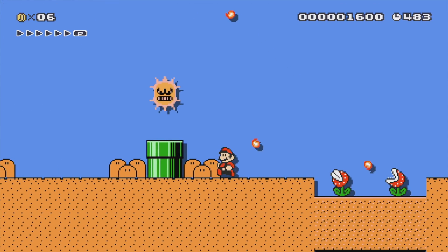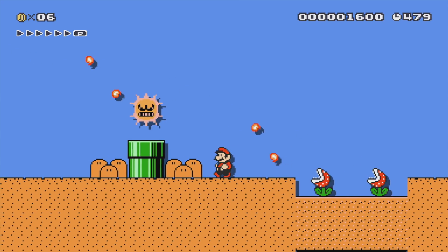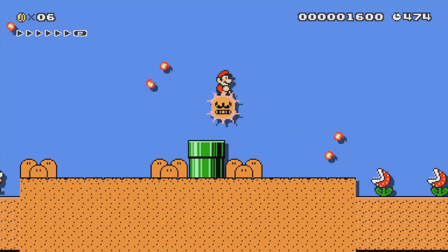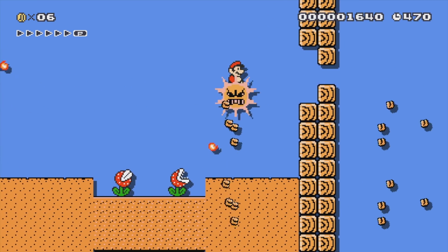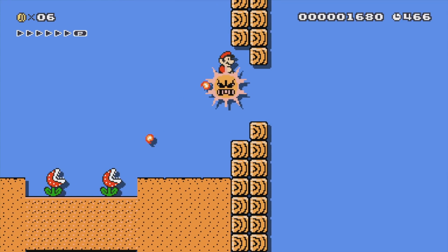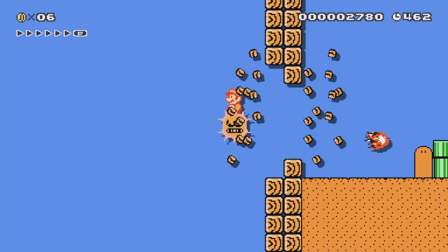So I got the idea yesterday. I was thinking about how can I get the Angry Sun into Super Mario Maker. His sprites are so big that he actually can't replace very many items in the game. Then it hit me — the Koopa Clown Car is pretty big. And it's actually a little bit bigger than his sprites, but it ends up working out alright. It's almost the same size as the original Angry Sun in Super Mario Bros. 3, just a little bit bigger.